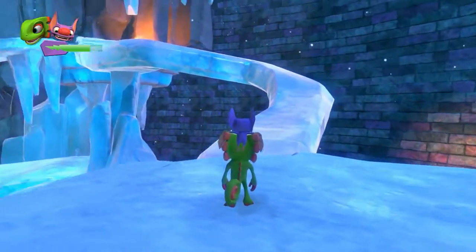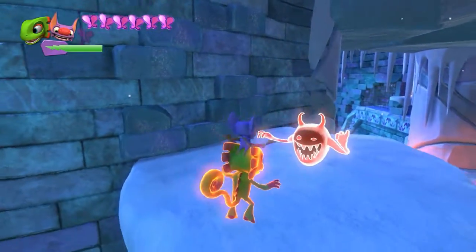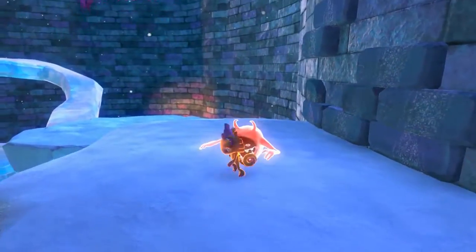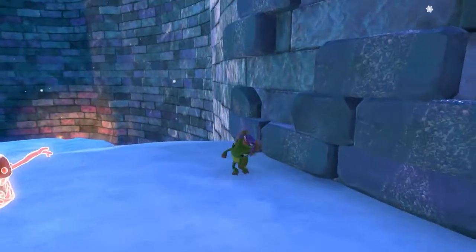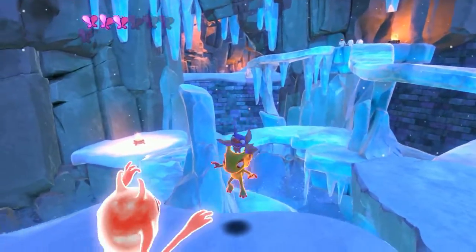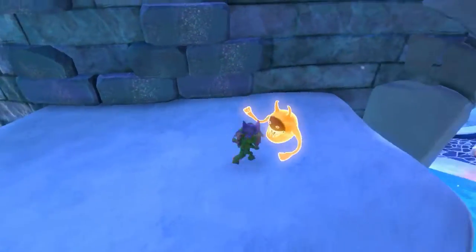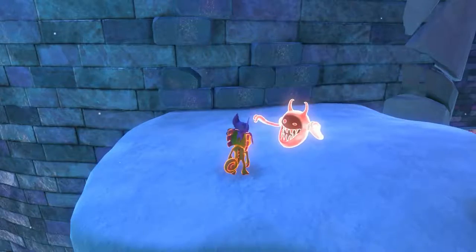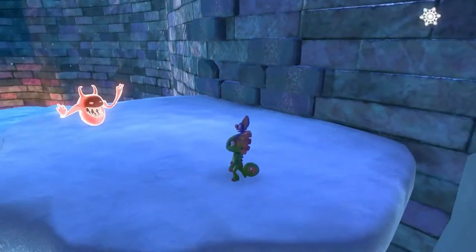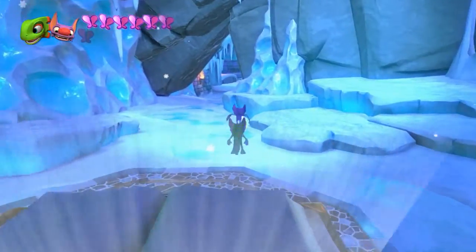Now hopefully this guy doesn't take too much of a beating here. Okay, we gotta actually dodge here, but we're not doing so hot. Yeah, once we dodge him, they'll turn a different color and then we can wail on him. But this guy is... he's kind of a pain in the butt.